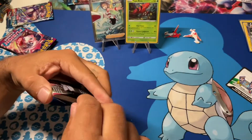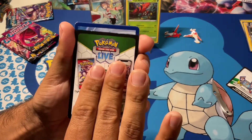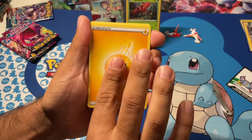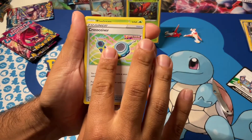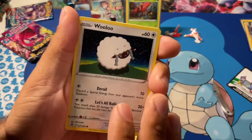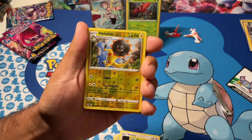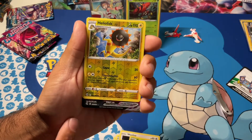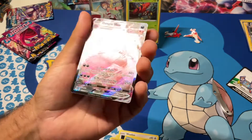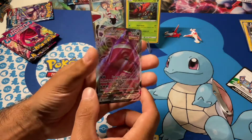One pack left — and it's a black border. So this could be something. Energy. Marshtomp. Simisage. Merill. Helioptile. Wooloo — look how cool he looks. Gossifleur. Mudkip. Reverse. And... a VMAX! I think this is it. Three, two, one. Oh yes! It's one of them — Gengar VMAX! What do you guys think about that? So now we only need the alternate art.